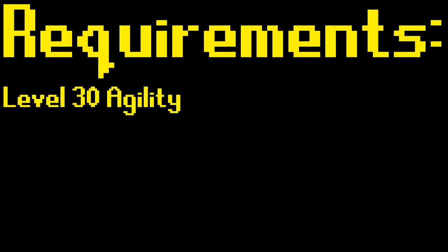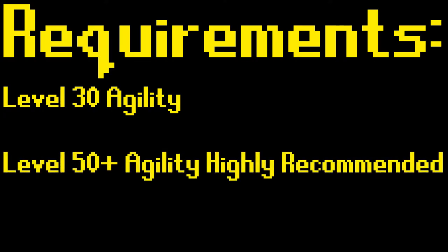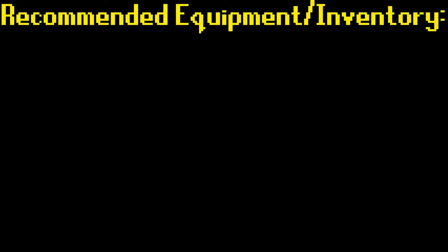As far as requirements go, you will need at least level 30 in the Agility skill to use the Agility Pyramid. Due to the high rate of failure when traversing the obstacles at lower levels, it is highly recommended to have at least level 50 Agility.